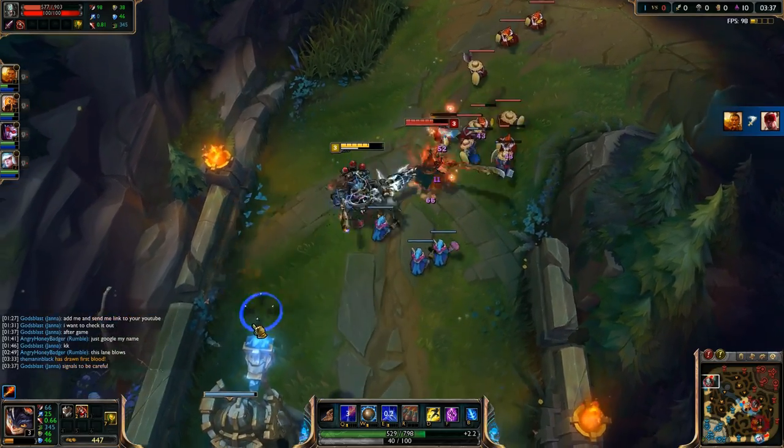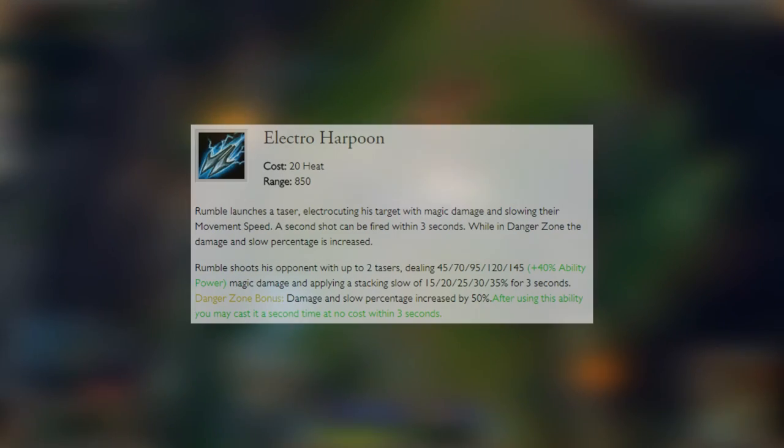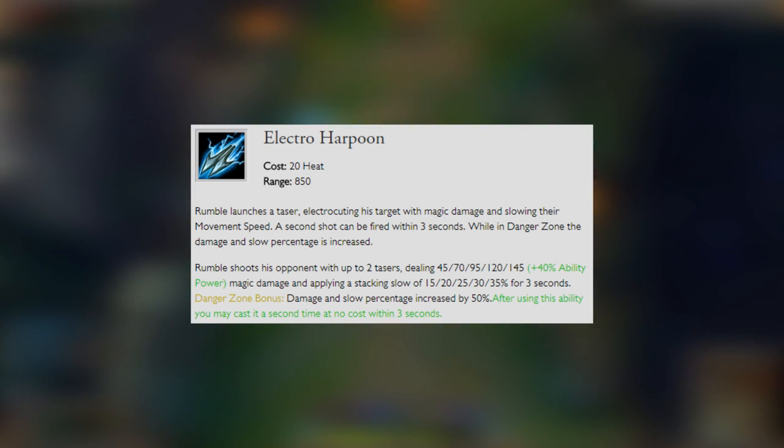At level 2, you'll put a point into your Electro Harpoon and max this out second. Rumble launches a Taser, electrocuting his target with magic damage and slowing their movement speed. A second shot can be fired within 3 seconds. While in Danger Zone, the damage and the slow percentage is increased by 50%, and after using this ability you may cast a second time at no cost.